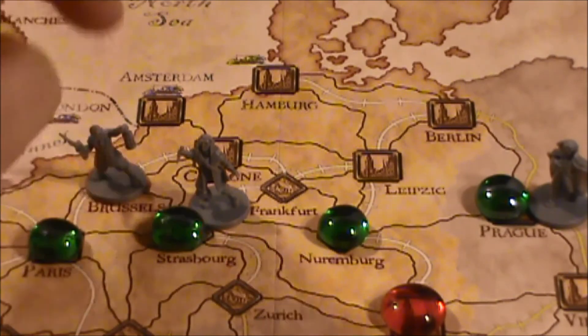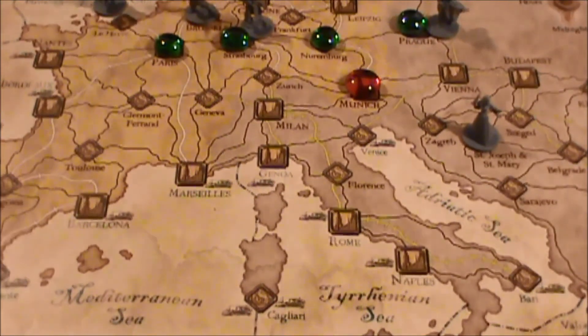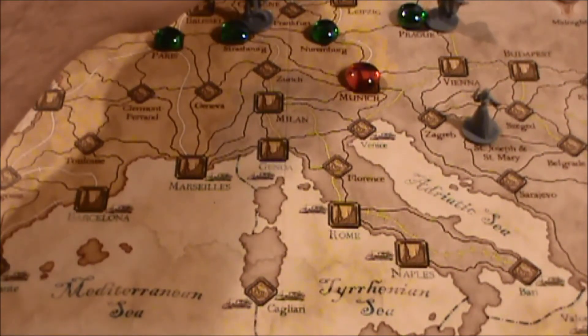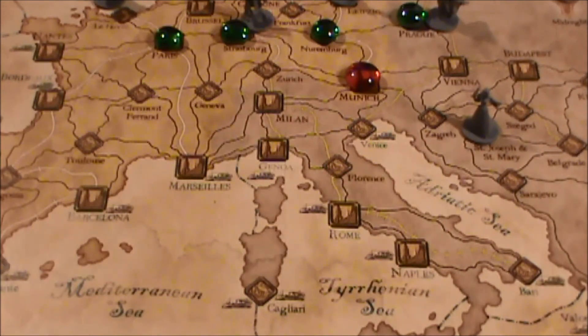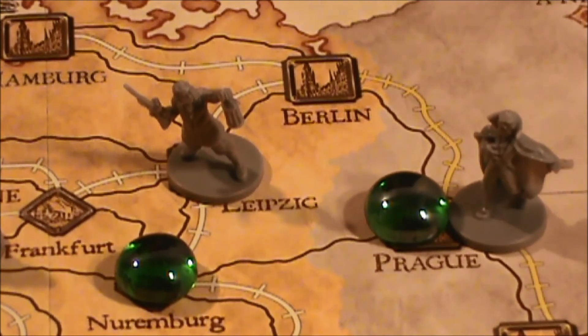Lord Godelming knows that Dracula is in Prague and is going to try to get there as quickly as he can. So he's going to attempt to take a train — hopefully a speedy one — and he found one. That's going to allow him to move three spaces: one, two, three. That's as close as he can get. Dracula chose wisely here attacking in Prague, as there was not a direct train there along this line. So the hunter is closer to Dracula but still not able to catch him yet.